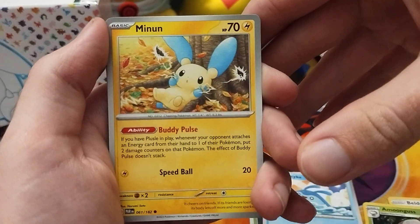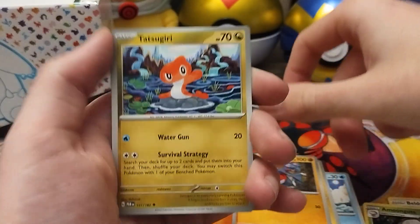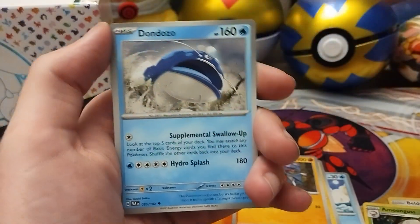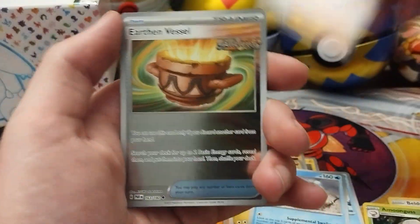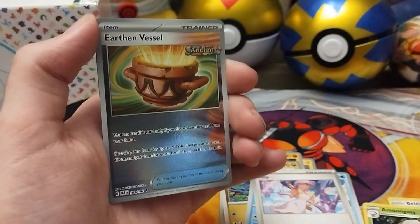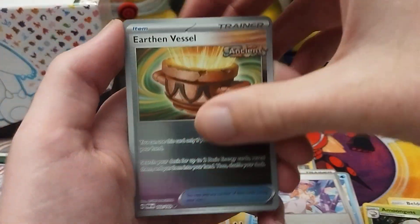Electrocuting leaves, Maining — we got a Gabite, Tatsugiri the dragon type, Dondozo, Tulip. Oh, these are the new ancient cards — ancient Earthen Vessel!